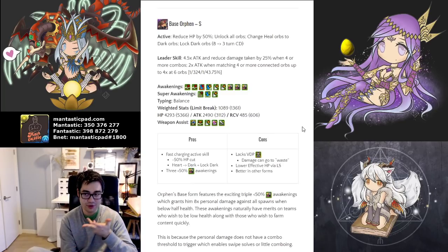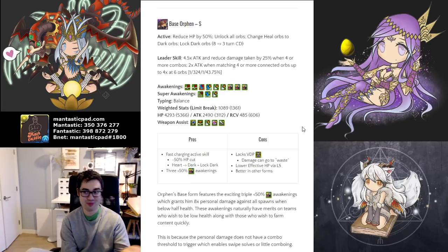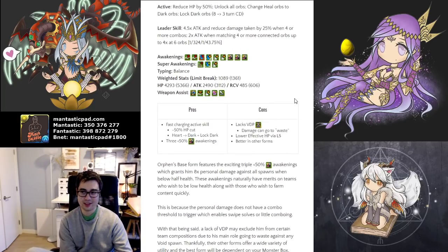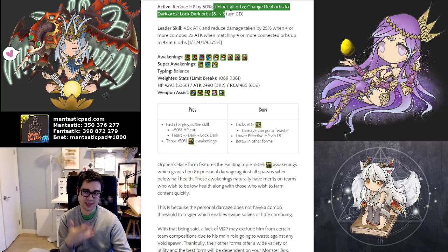If you're not interested in purely blitzing through a dungeon, this is a very high multiplier for a pretty low activation requirement in terms of raw damage output, along with the fact that they have three attack while below 50% awakenings. That translates into eight times personal damage. If there are no void spawns in the dungeon, this is incredibly strong. But if there are void spawns, it does become a little less appetizing because all that damage goes to waste.